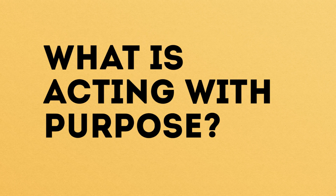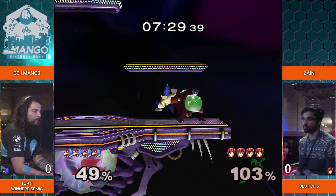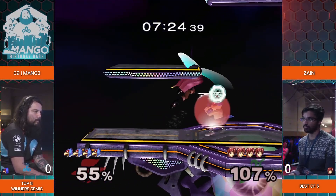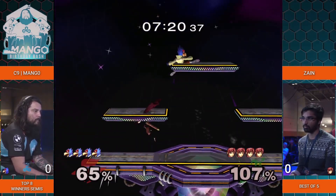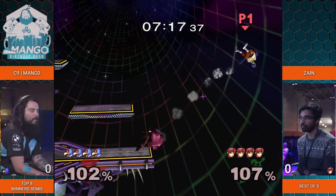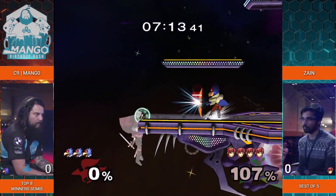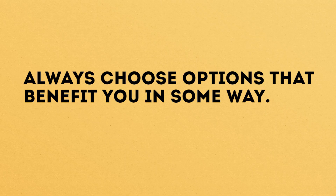So what is acting with purpose? It's exactly what it sounds like — do stuff in Melee that actually benefits you in some way. Move with purpose, attack with purpose, defend with purpose. When you look at the highest level of competitive Melee, the best plays all have one thing in common: they set out to achieve a specific goal. Every action chosen has a specific purpose. These actions weigh the pros and cons and set out to hopefully give the player an edge in some way, whether it's setting up a kill, countering a move in neutral, or extending a combo.